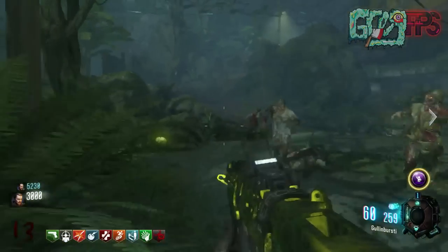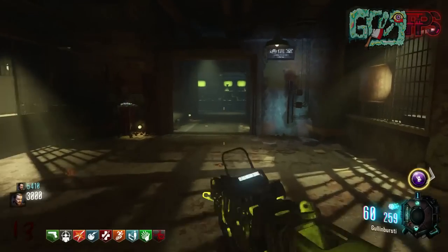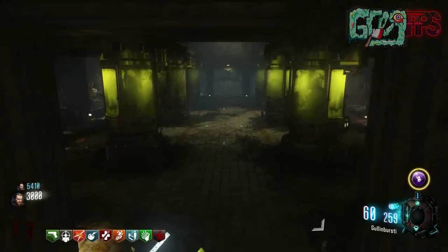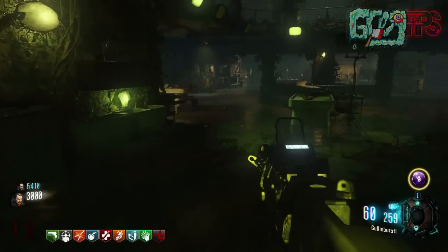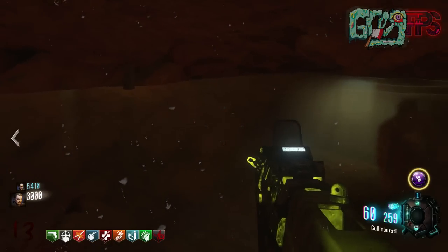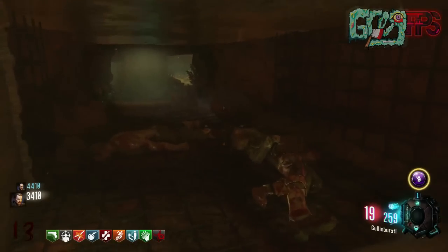I'm going to find a place underwater and kill zombies there so I can get this done. We're going to do the skulls — I know where one of the places is. I'm intentionally going underwater. I'm just going to go grab another skull. I'm opening this door — just going to open doors.